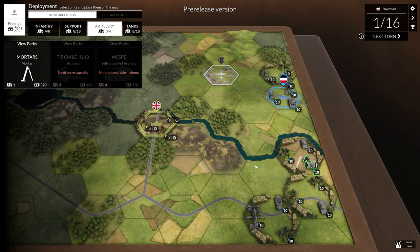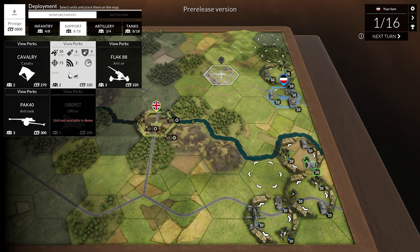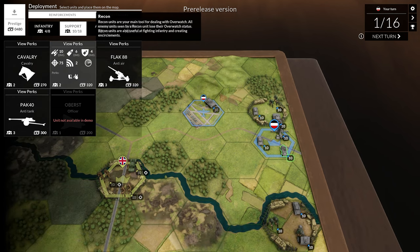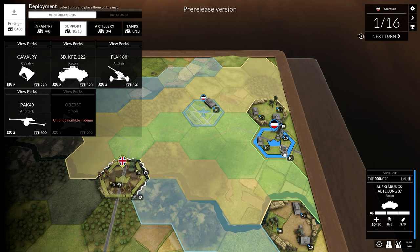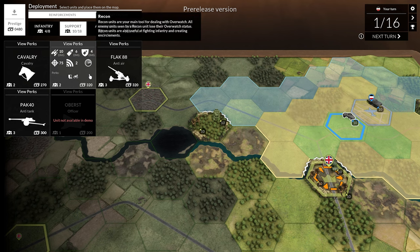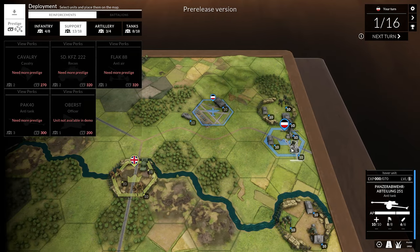First, let's buy the Infanteriegeschütz deployed here. We're also going to get a recon up north, since we already have a recon down south. Actually, we're not going to buy that right now — we first want to move the Panzer III into the airfield and upgrade its defenses by one. The interesting part about recon is that any unit in Overwatch — the ability to engage incoming units outside of your turn — recon is going to block any and all Overwatch from actually being used. So we move them in here, and as you can see, all the Overwatch has just been disabled. This is the recon's job; if you do not use recon, your units are going to be taking a lot of unnecessary fire outside of the enemy turn.